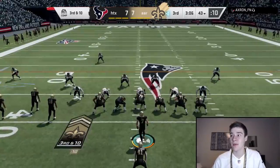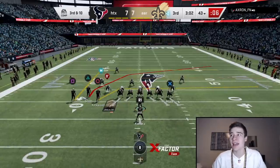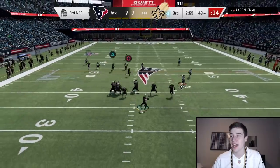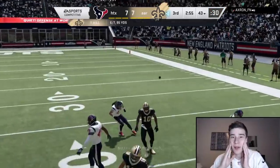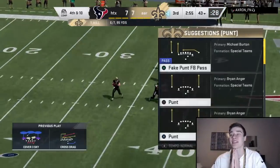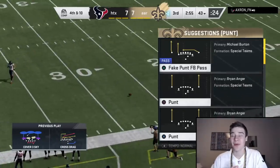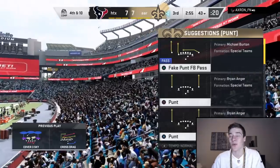Third down — this is a huge play in this game, we need to pick this up. I'm going to double team his Lawrence Taylor, just please block him. I know he's going to user JJ Watt and run around after the snap. We get decent blocking — we have triangle open and Taysom Hill misses the pass. That's going to make us punt. That's a tough miss from Taysom, but I guess that's what you get with a mobile quarterback — he's got a cannon of an arm but doesn't have the accuracy.